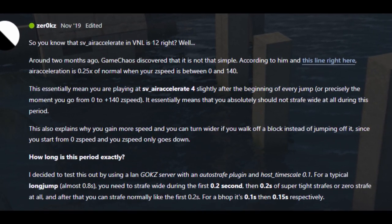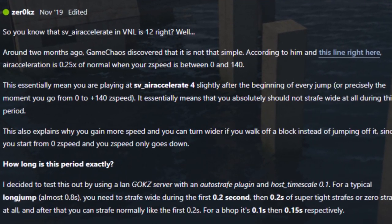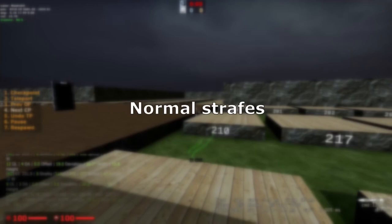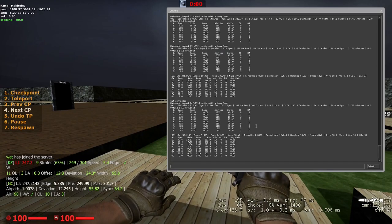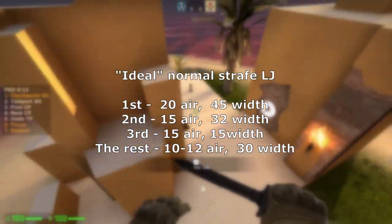Strafing in VNL is harder due to a dead period of time during any jump. Near the start of any jump, your air acceleration is much lower than during the rest of it, making gaining speed during this time very hard and requiring you to adjust. This was put in place to prevent players from doing 360 peeks around corners. Normal strafing is similar to what people do in SKZ and KZT — strafing uniformly and continuously from start to finish — and is all about the first few strafes.